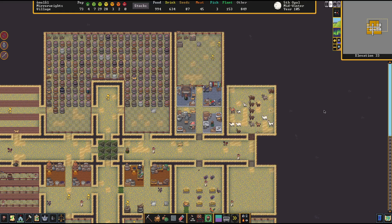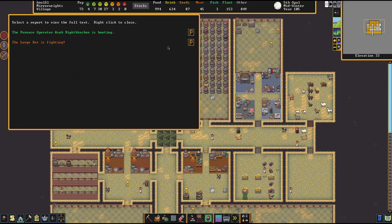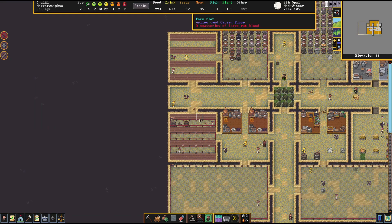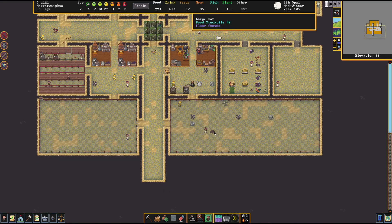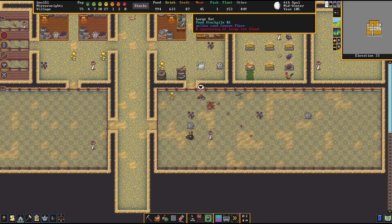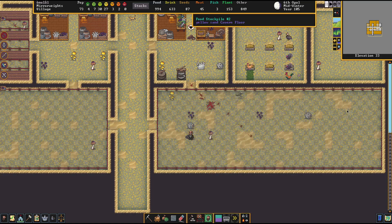It keeps popping back up — I'll just pause it and hopefully that'll indicate we don't want it done anymore. We can keep some silk around in case one of our dwarves goes into a mysterious construction phase. Oh look — the large rat is fighting! One of our hunters is doing it. A hunter dwarf is actually shooting at the rat. Oh he's hurt though — get him buddy! Nice job, furnace operator Bob!